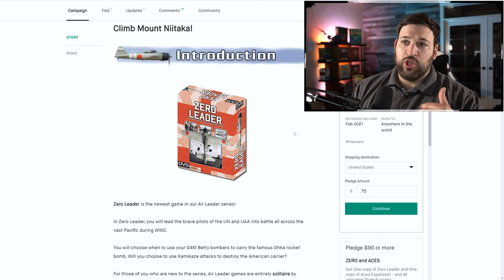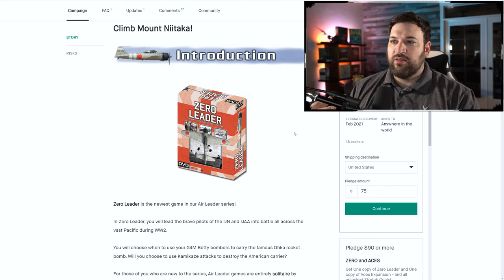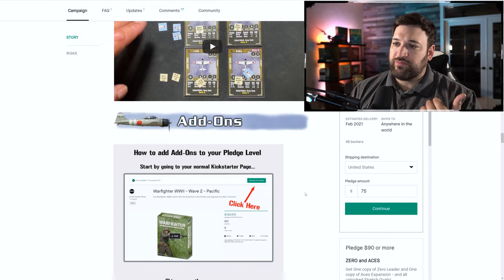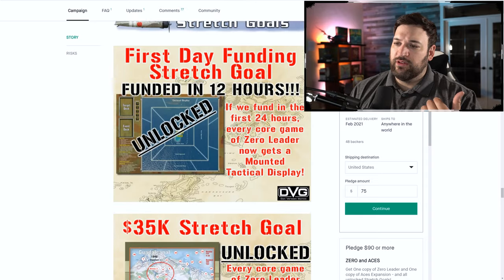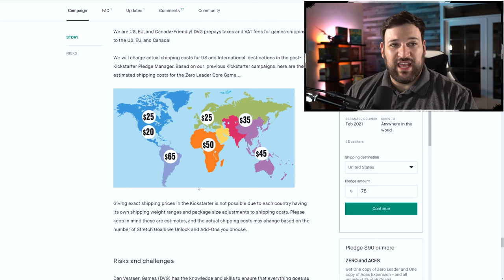I wanted to at least bring it to your attention. Take a look at their videos and search YouTube for other people who have covered their system — Hornet Leader or Corsair Leader. I'm not trying to sell you guys. I just can't give you an honest opinion about the price. $75 is expensive, and if you add shipping — $20 in the US, $25 for Canada — it's pretty expensive. So take a look and determine the value on your own.